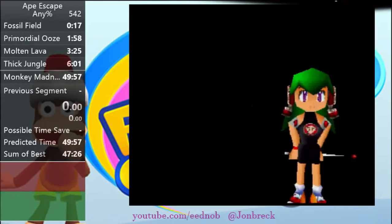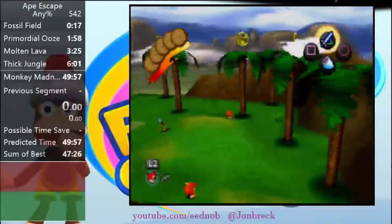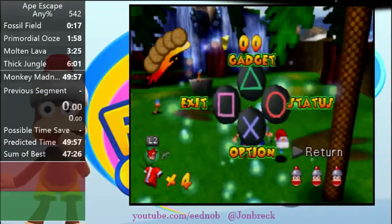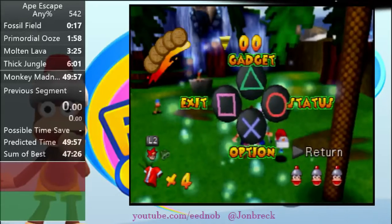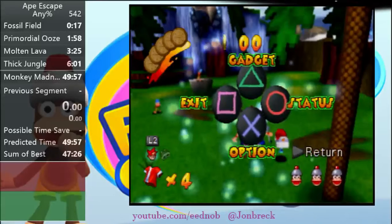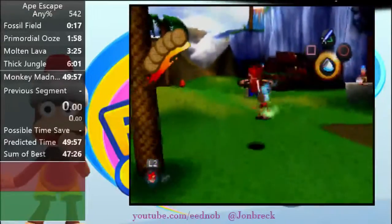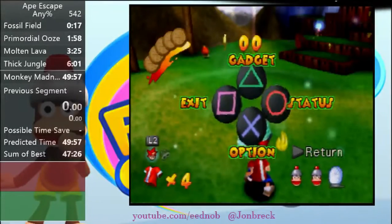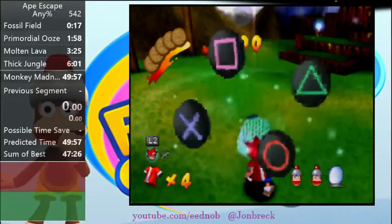In some areas I will be explaining multiple strats, and some areas I won't be. So this is the first level, Fossil Field. I wait in the cutscene because it makes there be a better chance that the first monkey — the guy that's currently looking at me and closest to me — has a higher chance of being closer to Spike's spawn point. At the beginning, immediately run towards this monkey. You can jump slightly in front of him and catch him. Then immediately turn to the right and change the camera using L1 to put it behind you so you can catch the second monkey on the boulder. He will jump off the boulder 100% of the time, so you can be sure of that.